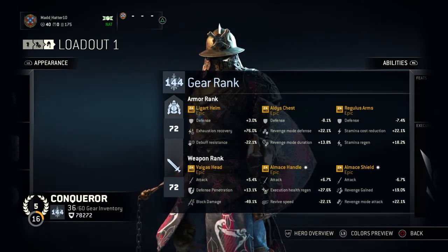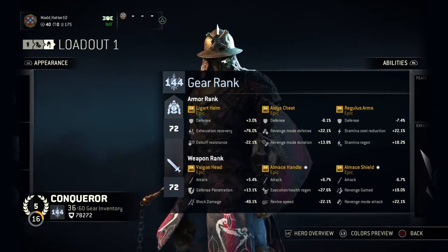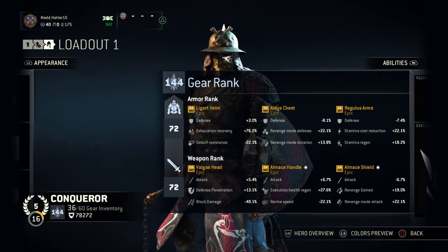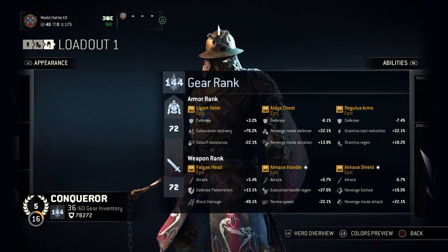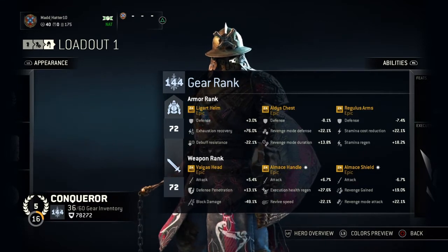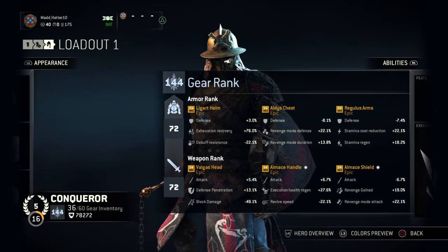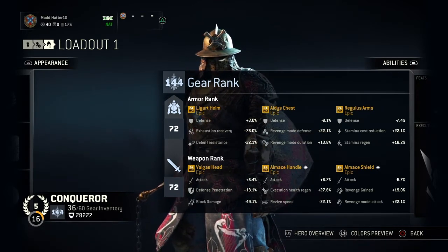I went with revenge mode defense and then revenge mode duration. I went with defense as the higher one because when you fight someone — like when you play Warlord and you bash someone, they're going to fall down — if you're getting hit from multiple directions, it's going to be hard to hit every single person. So you want to be able to absorb a lot of damage while you slowly switch from person to person and pick off their health until you can slowly kill them off.